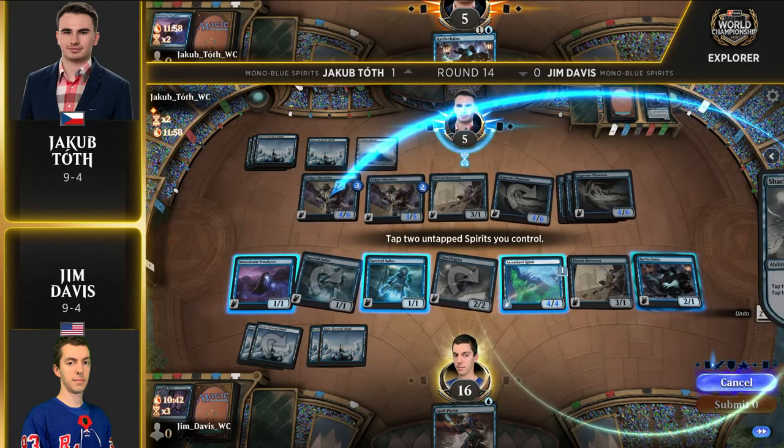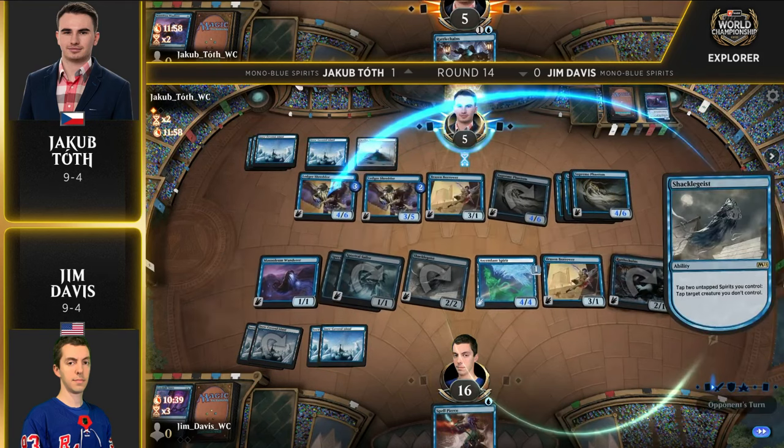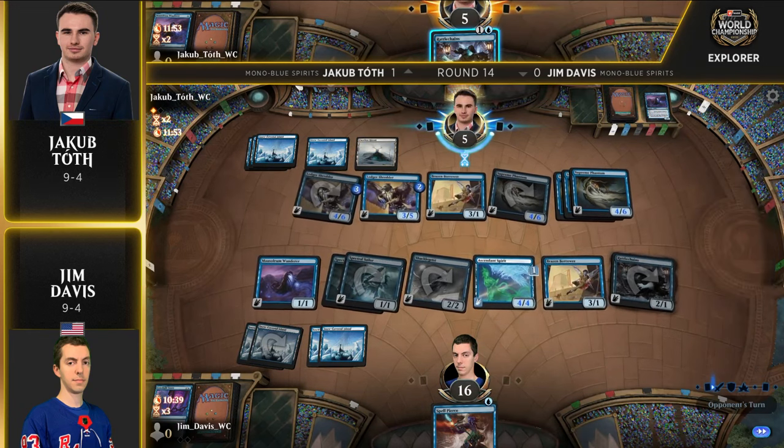Jim Davis can't just go for an attack with everything and squeeze in the last few points of damage. You can see that Rattle Chains sitting in hand for Jakub — I think you're going to see a cast here just to perhaps save an activation.